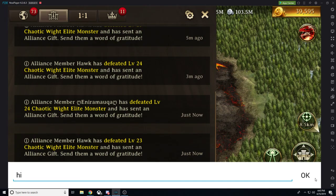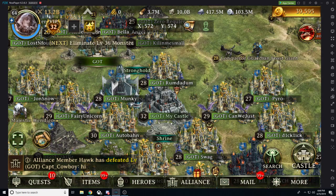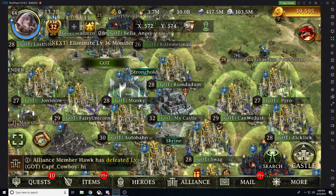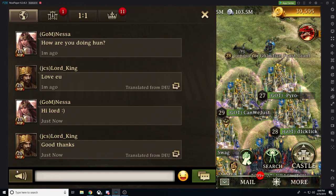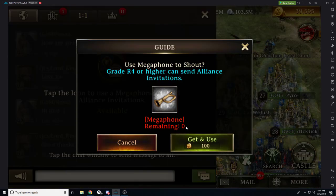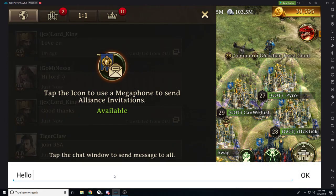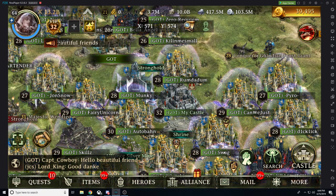Another great benefit is that every time you type in chat, you can see what title you have — this applies to me as the king. It also applies to our castle, where you can see a little icon of different titles on Swag, White Line, Mark, and my own castle. And in kingdom chat, the king's messages show up in red rather than the normal yellow — though this is only visible on the king's own screen.